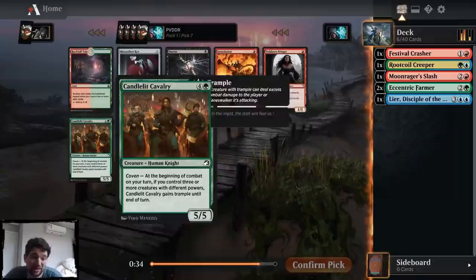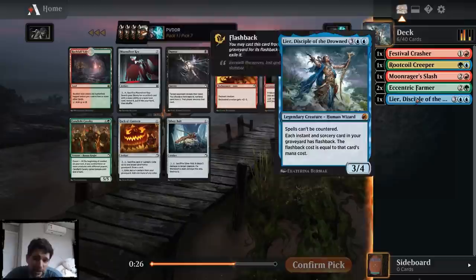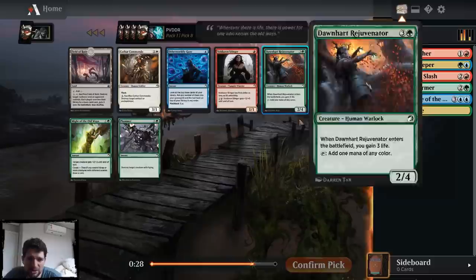I'm probably taking the Dual Land here. It is the best splash option, I think. I don't really want to play Sungold Sentinel because I want spells — I have a Crasher and a Lear, and I might not play both, but I'll play one of the two. So this not being a spell and being an artifact is a problem. So I'm going to take the Dual Land here — I'll very likely either play it or splash it, and both are good.